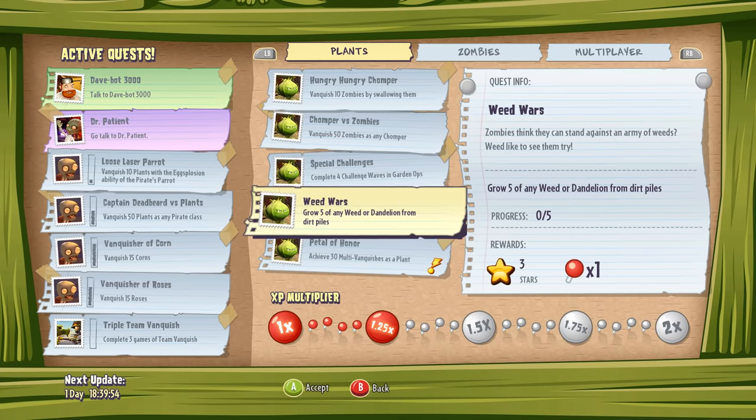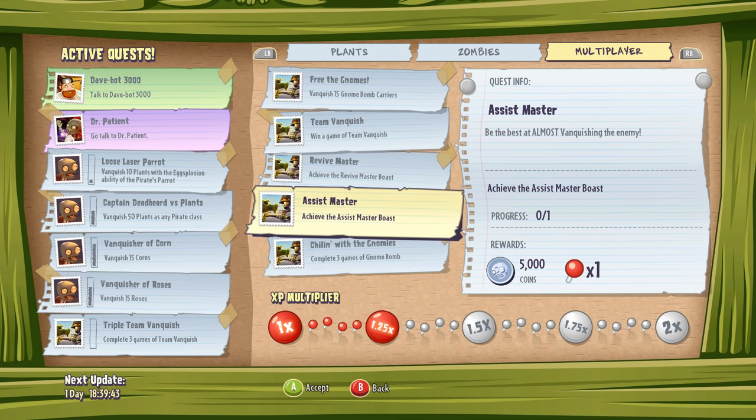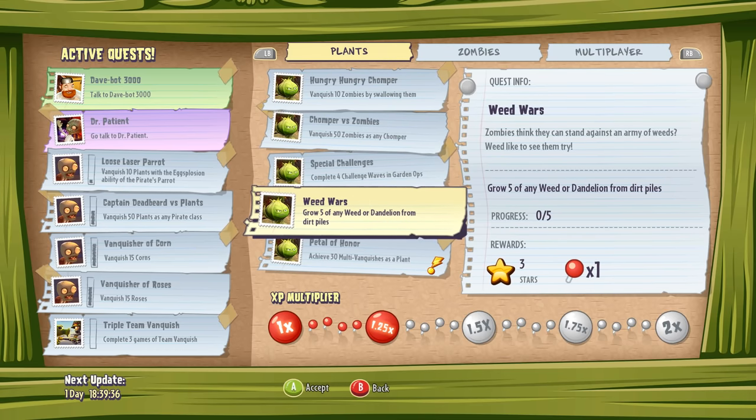There are different rewards depending on what quest you do. If you do a plants or zombies quest, you get stars and one XP multiplier pin. If you do multiplayer quests, you get coins. So if you want to focus on leveling up as fast as possible, ignore multiplayer quests and do all plants and zombies quests. Stars help you gain more levels, and pins are really important. I've completed five quests, giving me a 1.25x XP multiplier across all characters. Do enough quests and you can eventually get a 2x XP multiplier — you'll level up twice as fast.